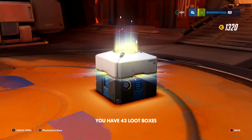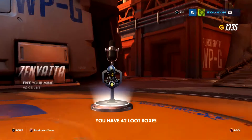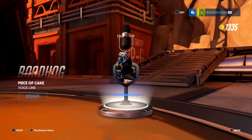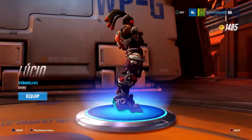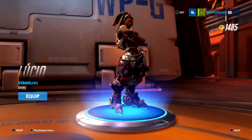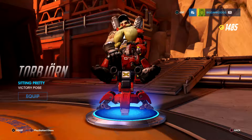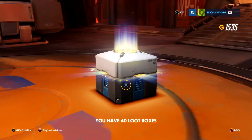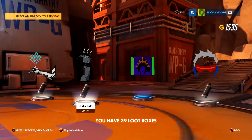Loot box four: got a blue, nothing really interesting there, duplicates adding to the gold. Loot box five: two legendaries! Okay nice, dude this Reinhardt skin - whoa! I just got 500 gold, I'm stoked on that. This Reinhardt skin though - Lionheart! I like this, the lion on the chest, you can actually see his face - that is dope. That's getting equipped immediately and expect to see gameplay with this. I love playing Reinhardt, I'm hyped so far.